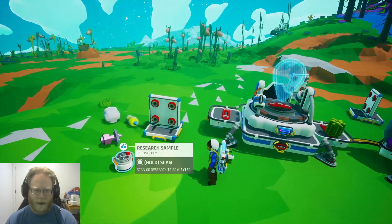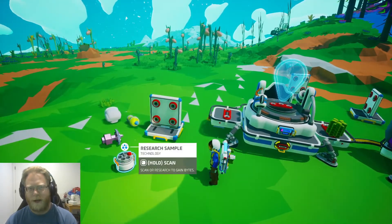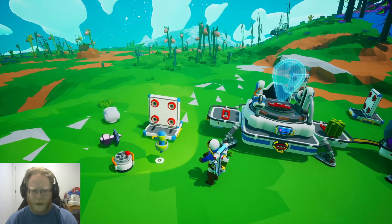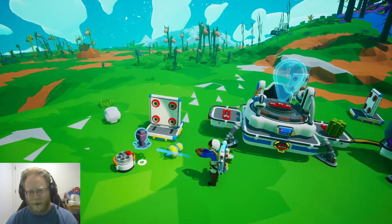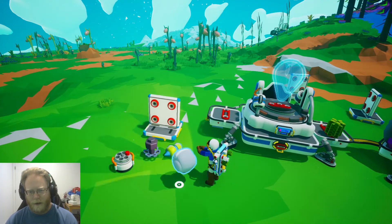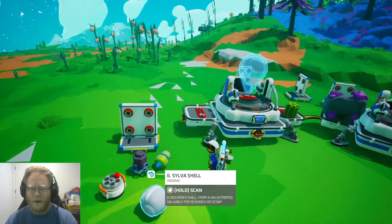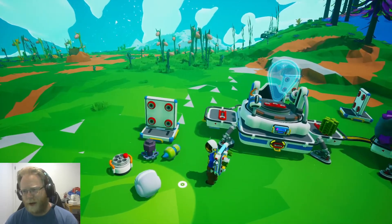This item you'll find in wreckage most often, or sometimes inside containers with the electrical unlock for that particular item. This one you'll find on plants, this one is on mineral formations underground, and snails — you'll find them throughout the forests on Sylva and elsewhere on the other various moons. Every planet has a different kind.